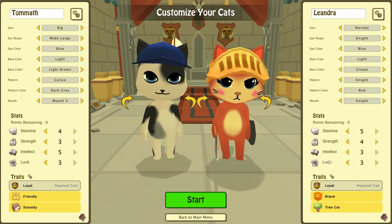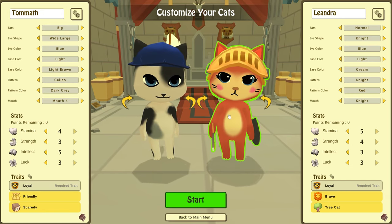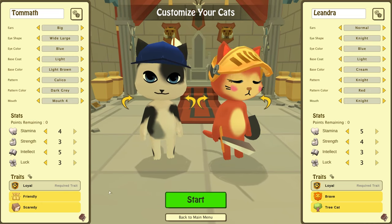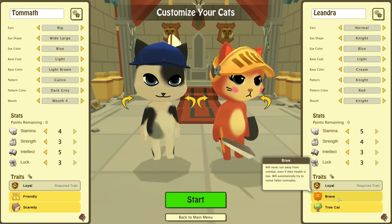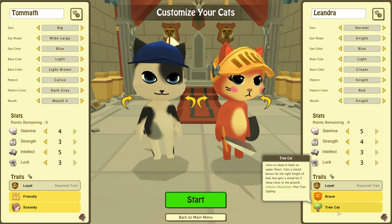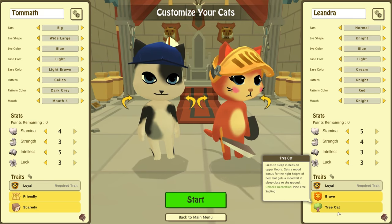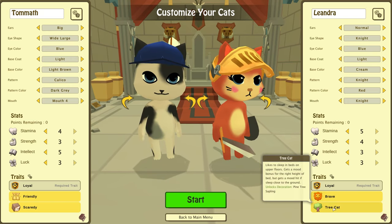Leandra looks like she might be a tanky type character — she is carrying a sword so she's ready for combat. He doesn't have any weapons or armor, which kind of fits his scaredy cat trait. She's loyal as well and brave — will never run away from combat even if their health is low, will automatically try to revive fallen comrades. She likes to sleep in beds on upper floors, gets a mood bonus for the right height of bed but gets a mood hit if she sleeps close to the ground.